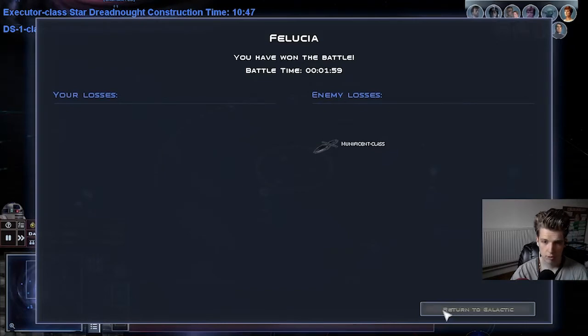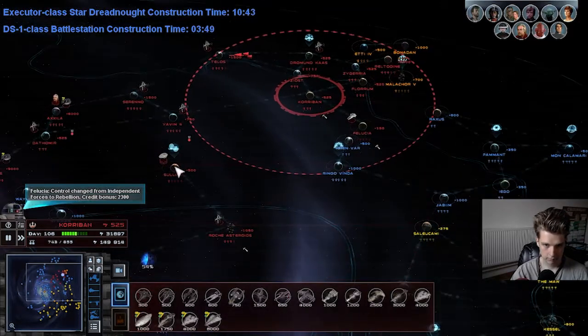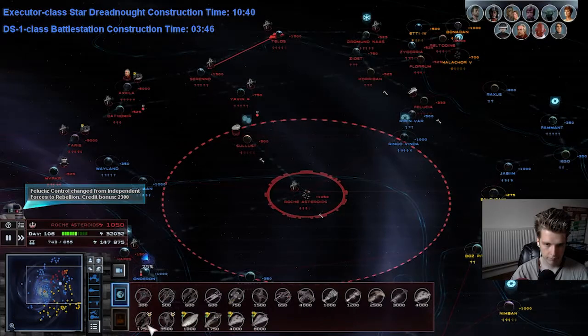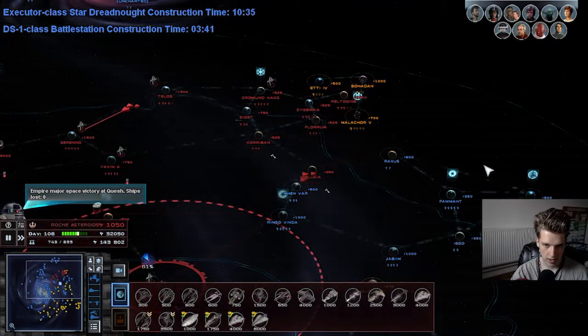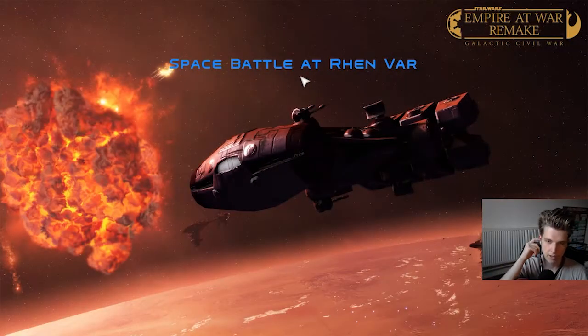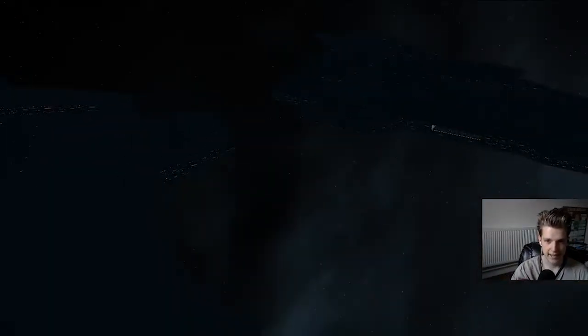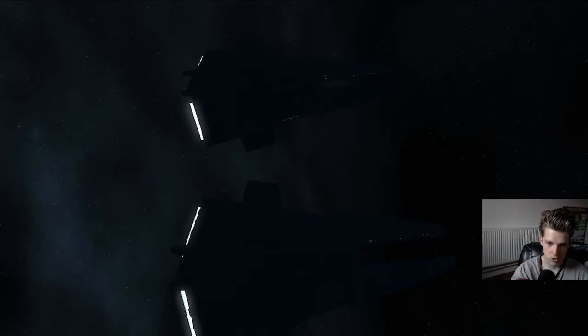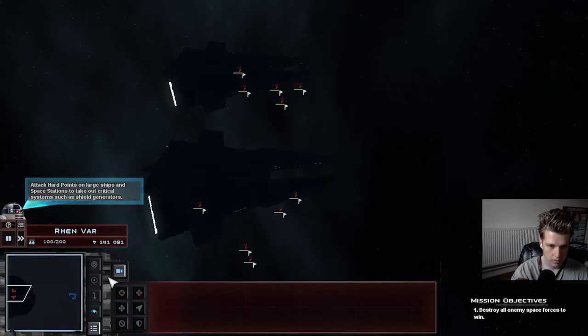Felucia is ours now. I'm going to bar — beginning construction, we are on our way. Why do they have only space stations here? Couldn't they have like some defense fleet as well? It's kind of underestimating my power now that I have big ships. This is not just rebellion — this is open all-out conflict, I would say.